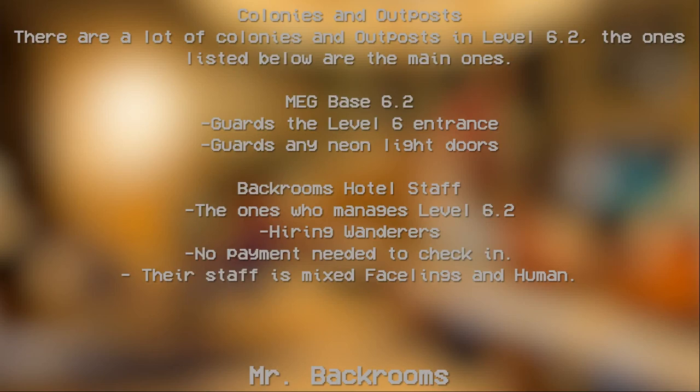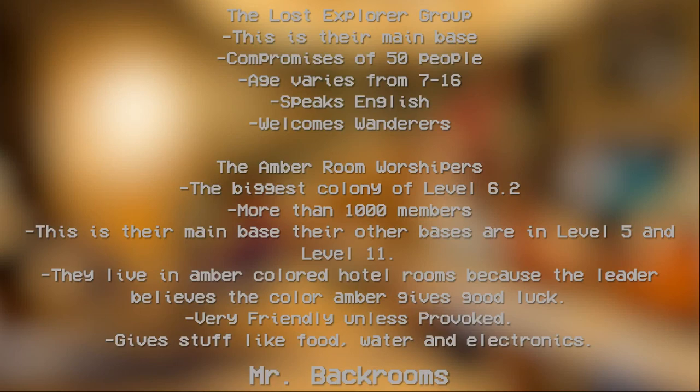If you ask these entities about their past, they will say 'I was once a human.' Colonies and outposts: there are many colonies and outposts in Level 6.2. The main ones include MEG Base 6.2, which guards the Level 6 entrance, and the Backrooms Hotel Staff, who manage Level 6.2 by hiring wanderers — no opinion needed to check in. Their staff is a mix of Facelings and humans. The Lost Explorers use this as their main base, comprising 15 to 50 people of varying ages from 7 to 16, speaking English and welcoming wanderers.